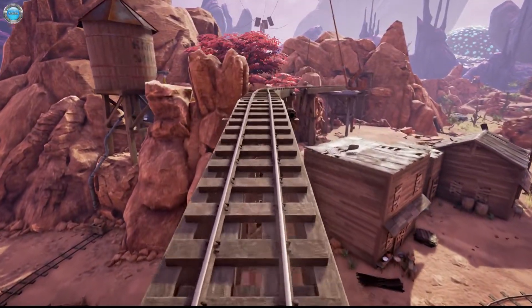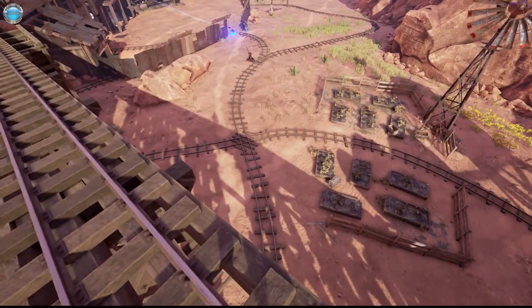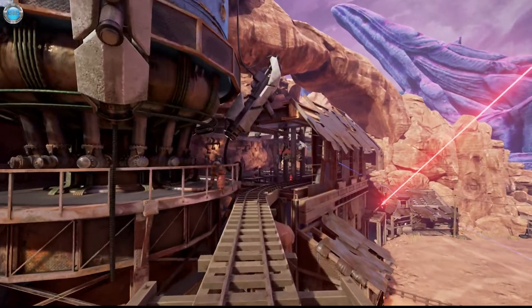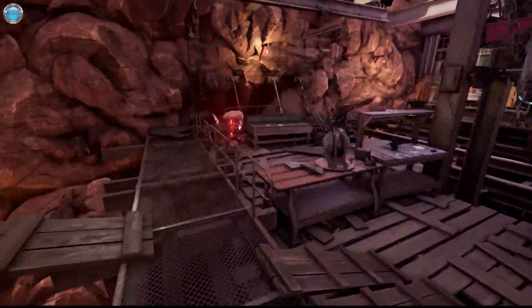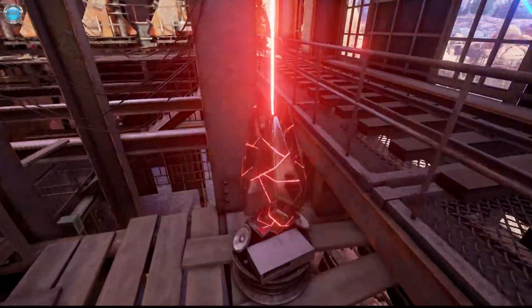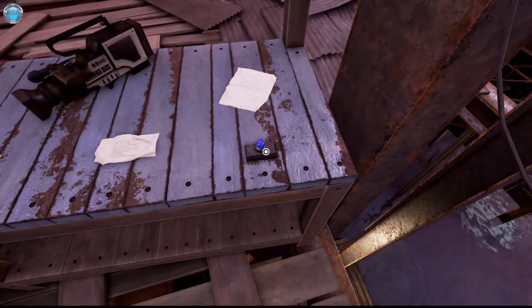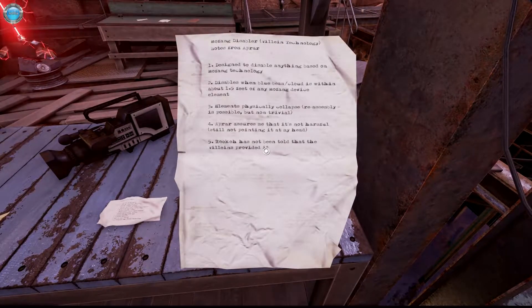Where is the train? Cool. We can't jump down, because there is no jump in the game. Can we press something here? This flower... what's this though? MoFang Disabler.